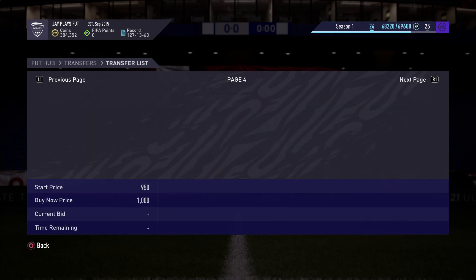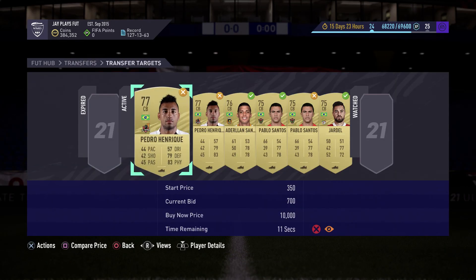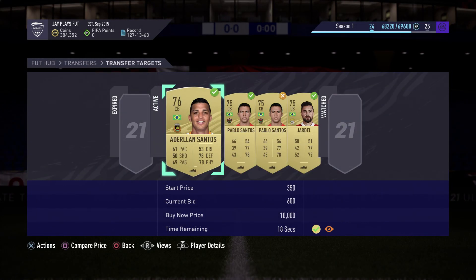As you can see, we have none of them left on the market, so we have to buy more supply to place. We got outbid on quite a few of them, but we still managed to make the coins. I hope you guys enjoyed this method — if you do, don't forget to drop the like and subscribe.